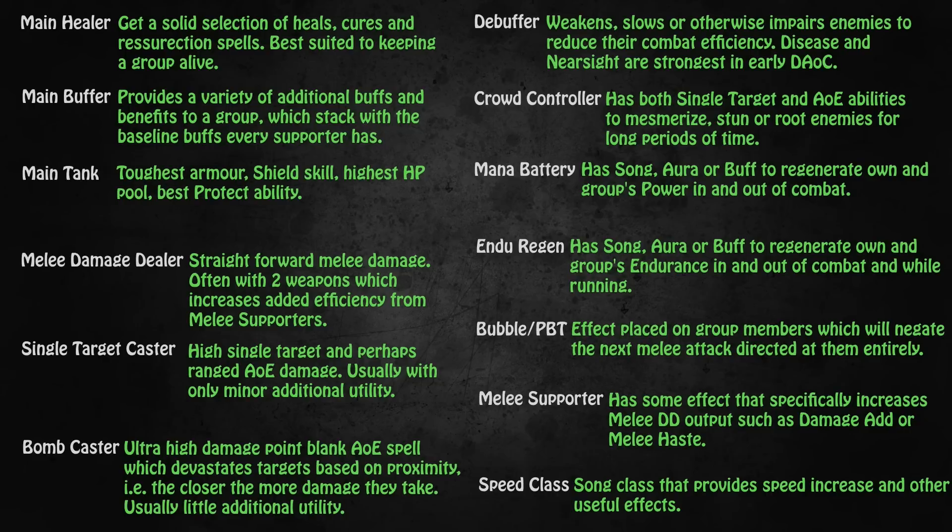Crowd controller is certainly one of the most powerful and arguably most important roles you can have in your group. A lot of monsters when pulled will bring friends, obviously making them much harder to deal with. Having a crowd controller who can send 2 or 3 of them to sleep while you deal with one, and then keep them crowd controlled while you pick them off one by one, obviously makes everybody's job so much easier. Mana batteries have a song, aura or buff that will regenerate their and their group's power over time. This is an effect that works both in and out of combat and is very important. Your healers will love you for having a mana battery with you. However, if you're playing a damage casting group you will still have mana breaks because the mana regeneration songs and buffs simply cannot keep up with the consumption of damage casters.